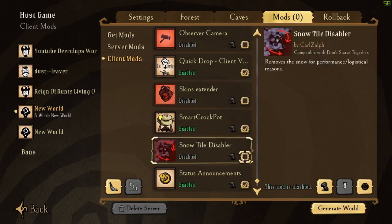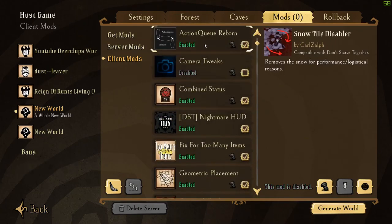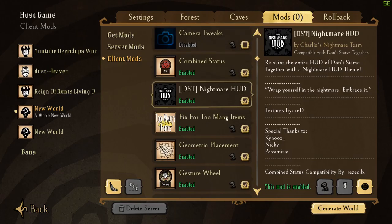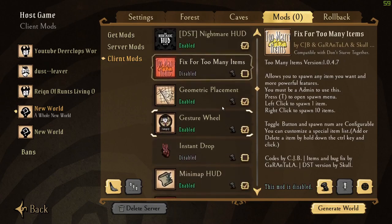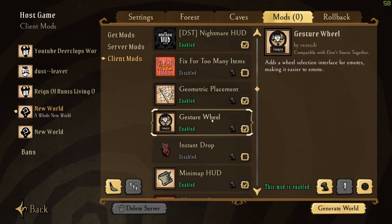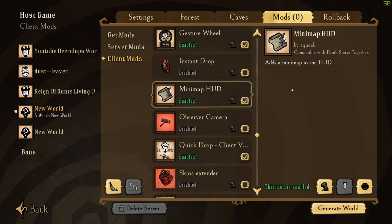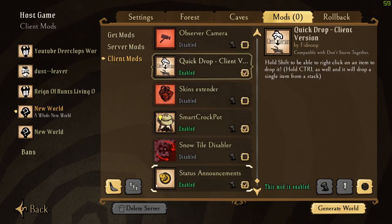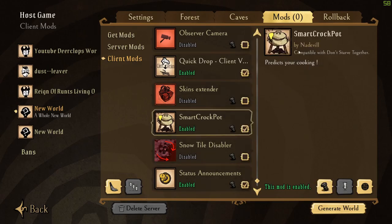I'm gonna enable a few mods — I don't really consider them cheating, but you might. Here's a rundown: I have Action Queue, Combined Status, Nightmare HUD which just changes the looks of your inventory — I'm gonna disable this — Geometric Placement which is a must-have, Gesture Reel which just makes emotes easier. I can also disable Smart Crock Pot because I know all the recipes now.